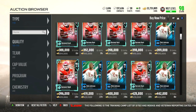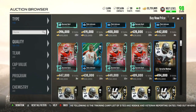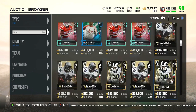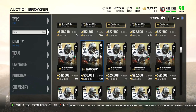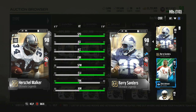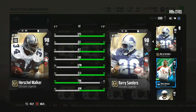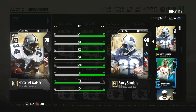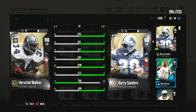Last but not least we have the limited card which came out today — Herschel Walker. He is going for less than 500k right now, roughly about 500k. Let's take a look at him and see what he's working with.